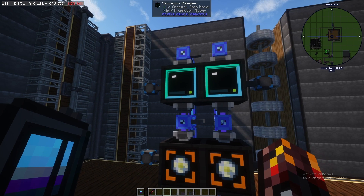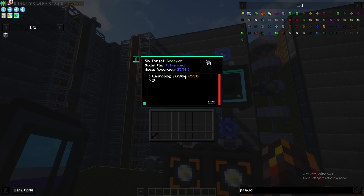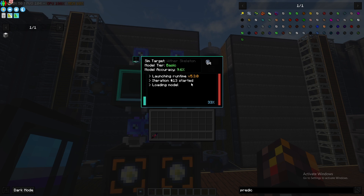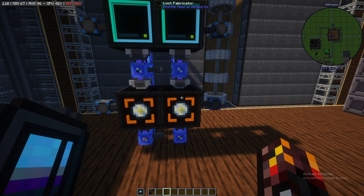Once this gets to a high enough level — after maybe half an hour to an hour — it'll be around 99%, which is the 'self-aware' tier. At self-aware, almost every single prediction you run will produce loot. For example, this takes about 10 seconds to run, so every 10 seconds we'd get 32 gunpowder from the creeper setup, and every 10 seconds we'd get three wither skeleton skulls from that one.